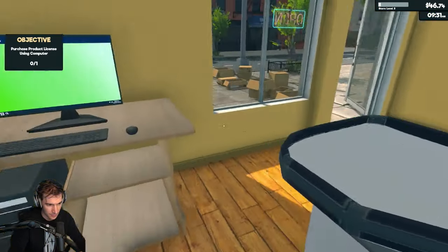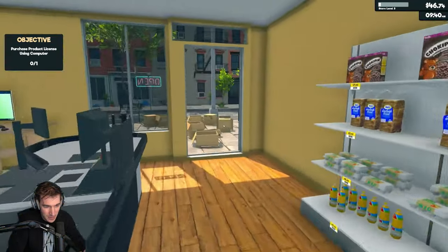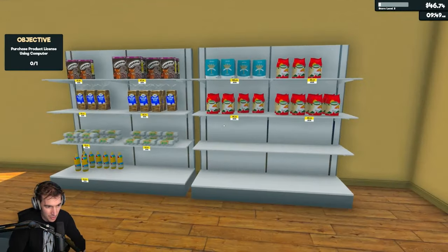First day. Good Lord. You buy a license — I don't think we have enough product to afford the license. We're going to buy it and then just be, like, game over. I don't think we're going to have a store.